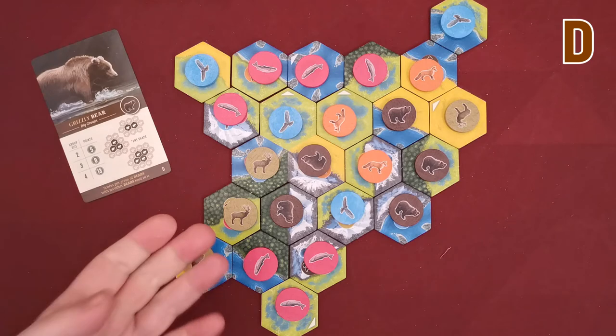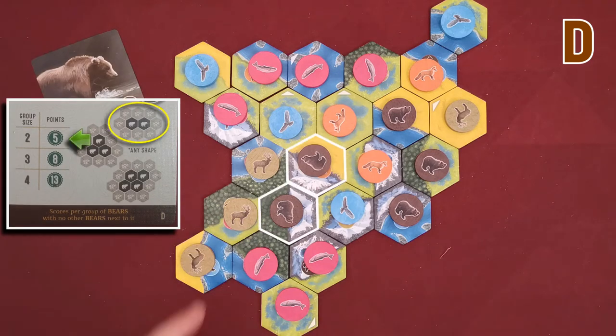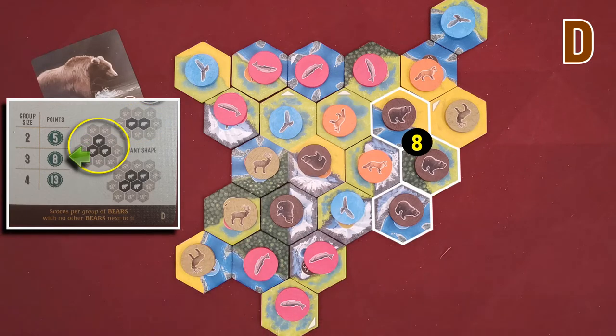Finally, the D card scores for groups of two, three, or four bears, which again can be of any shape. I have a group of two scoring me five and a group of three scoring me another eight victory points.